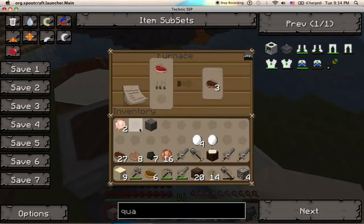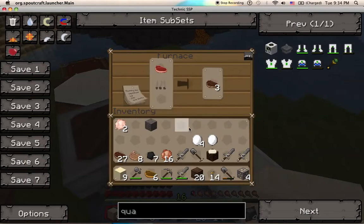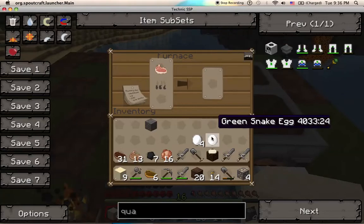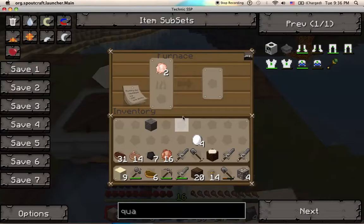I will not burn coal. Because with Technic — Technic and Techit — coal is actually far too valuable to use as a fuel. Using coal as a fuel in Technic is actually one of the worst things you can do.